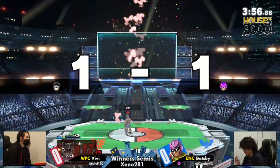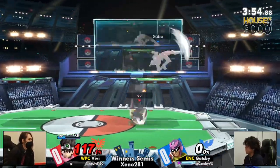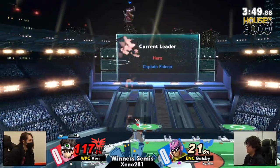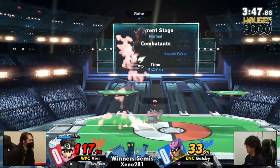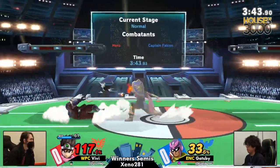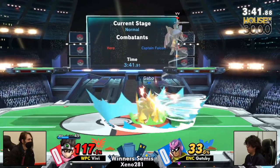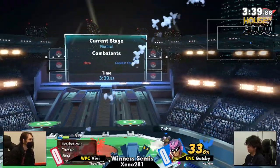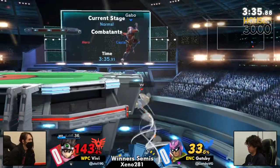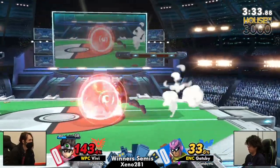Falcon can get out of the corner, and they're gonna pick up his stock. Vivi's lower on MP than they'd like to be for this last one. Falcon doesn't really have any confirms at these percents with the exception of maybe Nair 1 up-air, so Vivi definitely feels at least a little more comfortable. But the Up B out of shield command grab is insane — it covers so much space.